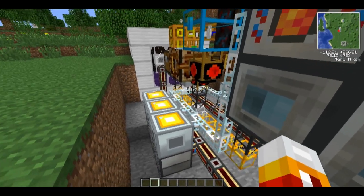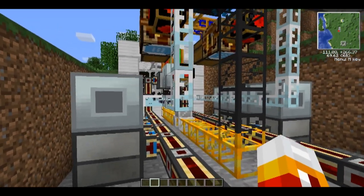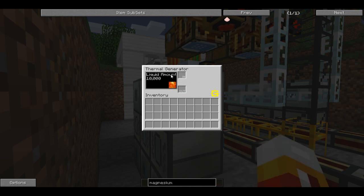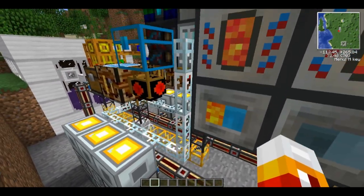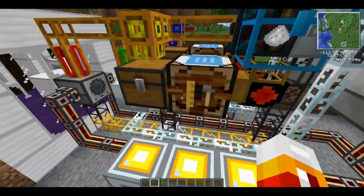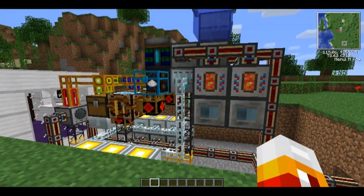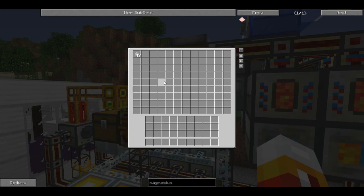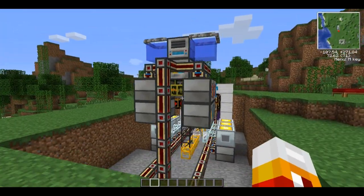So where do I get my IndustrialCraft EUs from? I convert buildcraft energy into IC2 energy using magma crucibles, which are fed by cobble from igneous extruders, into a thermal generator. The thermal generator just uses lava, so it's a simple way to convert between buildcraft and IndustrialCraft energy. The entire point of this machine is that since they nerfed centrifuging lava to make iron, electrum, tin, copper, and all that stuff, I'm slowly trying to figure out ways to replace all of those infinite resource supplies. This is the replacement for infinite iron, and it produces it at a fairly appreciable rate. Thank you guys very much for watching, and I will talk to you later.